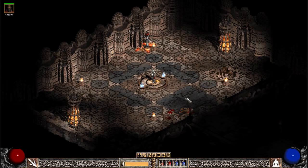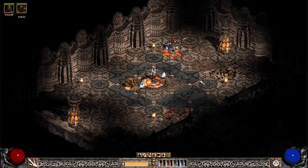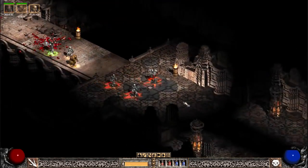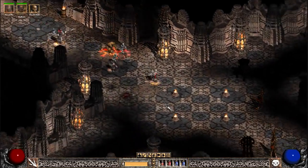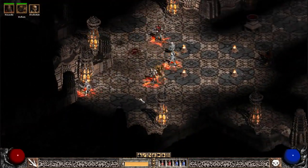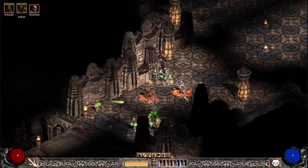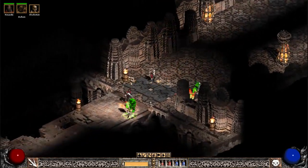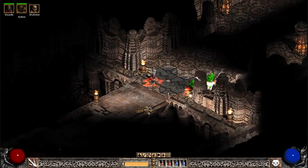Summoner time. Let's see — Clay Golem. What else do I need to set up? I need some corpses. Create some corpses, please. Thank yous. Just ignoring the fact that Amazon was my favorite at one time. Obviously not anymore. Summoner is now my current favorite.